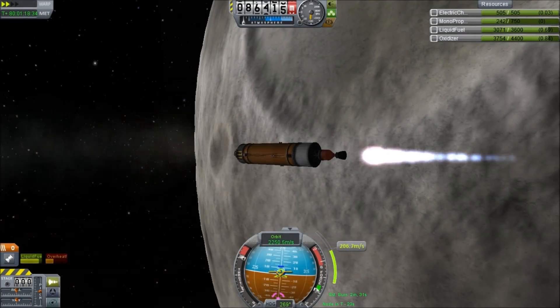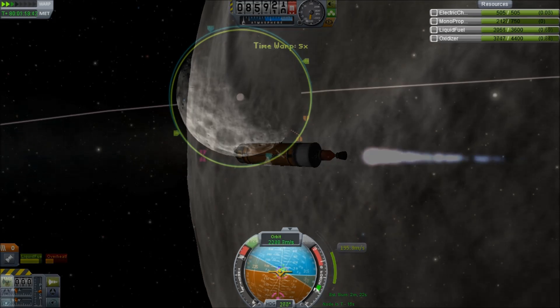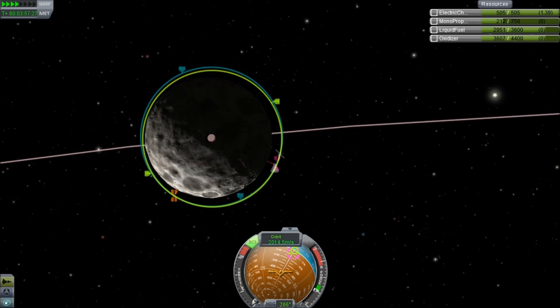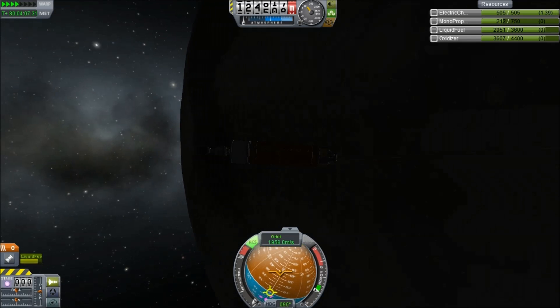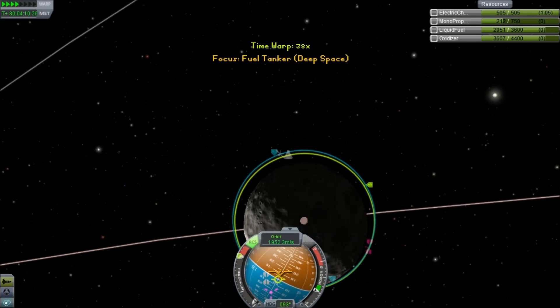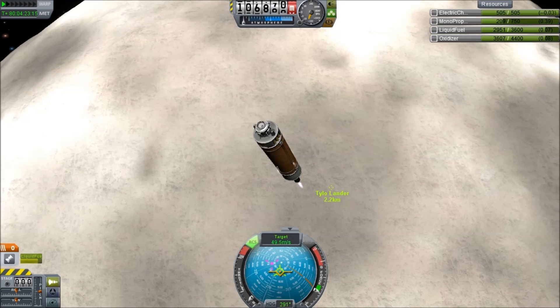Hello, it's Scott Manley here, and we are on our final portion of our journey to the surface of Tylo and back. The fuel tanker has reached the orbit, and with a few minor manipulations of maneuver knowledge we can bring ourselves onto an intercept with the spacecraft, which has been waiting patiently for several months — 18 I think, maybe even longer. They've been there a really long time.